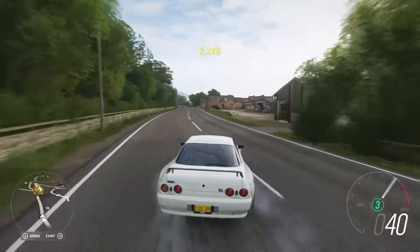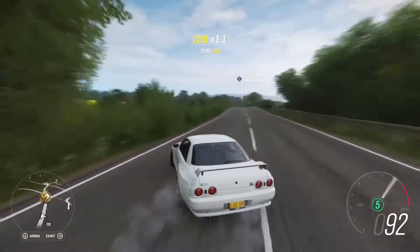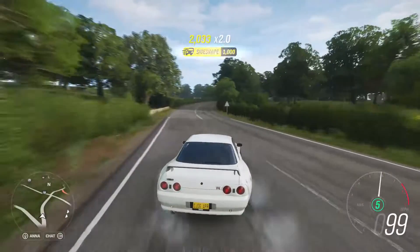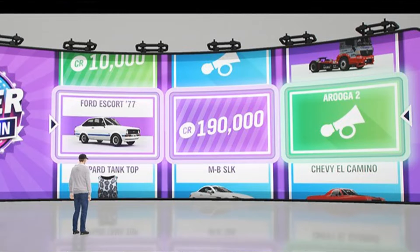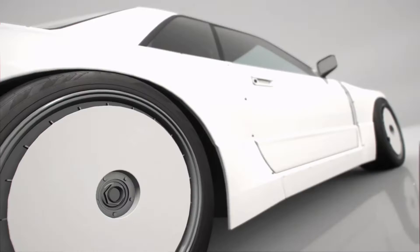Hello people and welcome back to another Forza Horizon 4 wheel spin race build thing. Sorry if my voice sounds odd — it's early in the morning and my voice hasn't woken up yet. But if you don't know what this is, basically we do a wheel spin and whichever car's furthest to the left is our car that we have to turn into a race car. Whatever money we get is our budget to upgrade it. So let's just get straight into it.